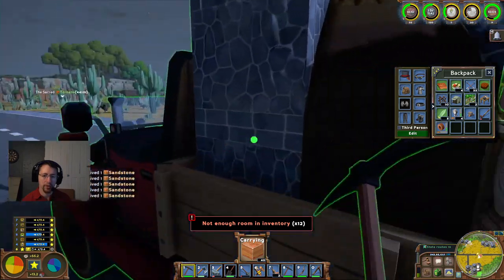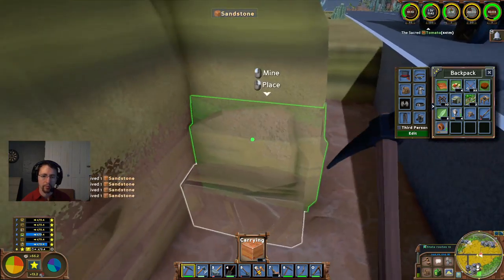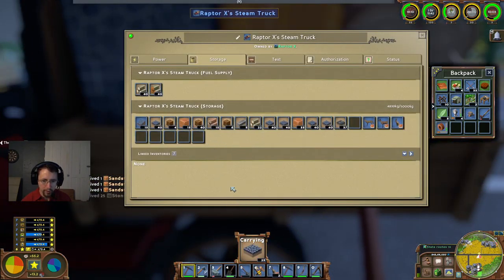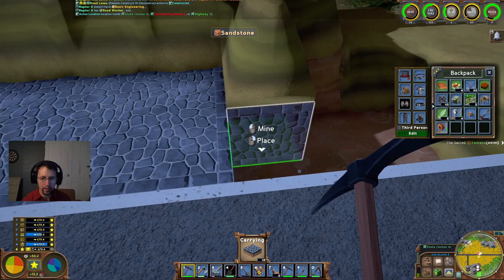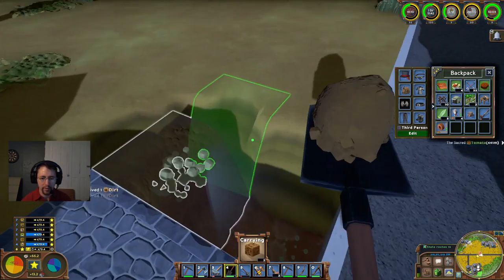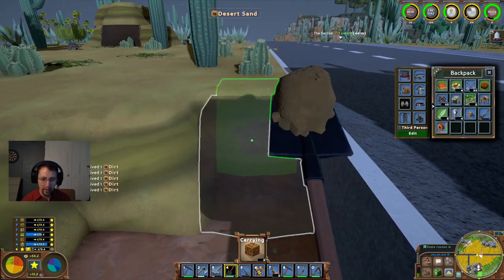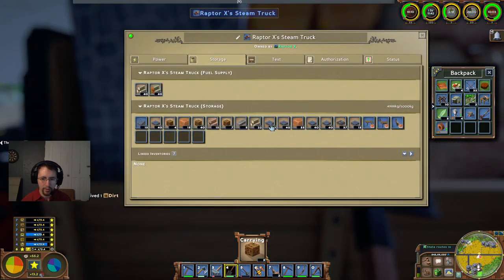A large majority of those are being used by people with industry, and most of those have both smelting and advanced melting, so they are making all of their own ingredients — they're making their own iron bars. That is one thing that in the next server, or the next season of the server, we are going to address.